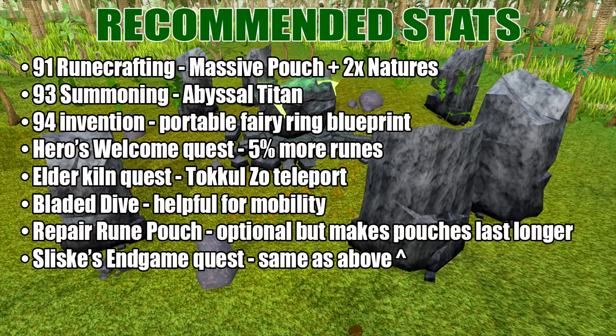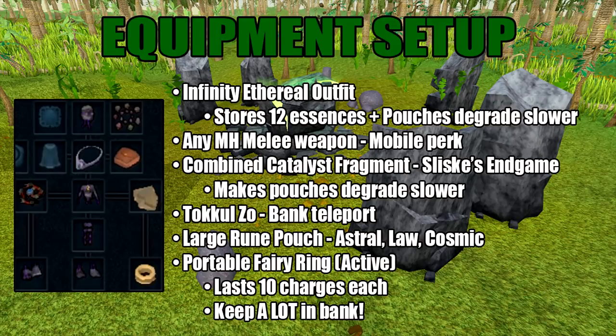Here are the suggested requirements for this method. Let's get into the equipment setup. I'll start with the Infinity Ethereal Outfit. This will store you 12 pure essence as well as make the pouches degrade slower.